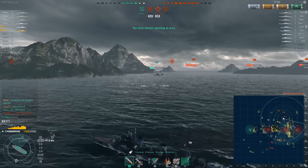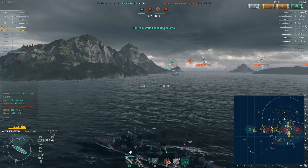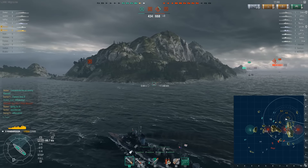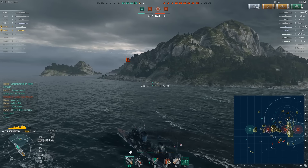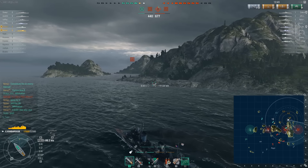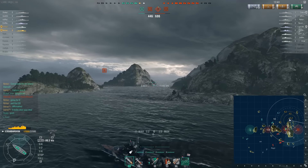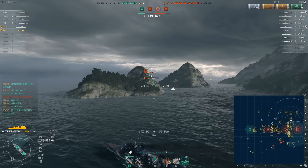At this point we could potentially capture C, but we need a stealthier destroyer — not me. The Des Moines is moving aggressively forward and taking fire from the eastern side of the map. That enemy destroyer over by D is firing on his position. So I state to my team: I'm going for D, and I'm going to get that DD. I have a lot of health, and I am definitely the stronger ship in the 8 to 12 kilometer range by far.